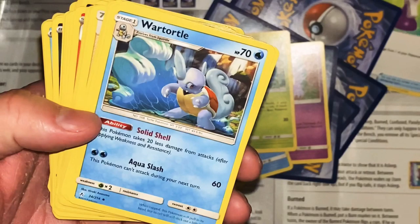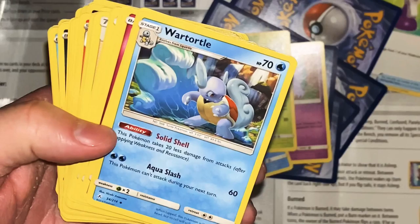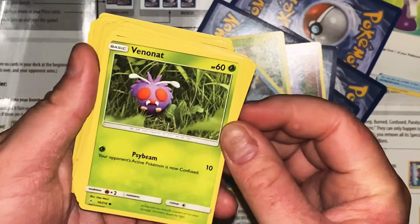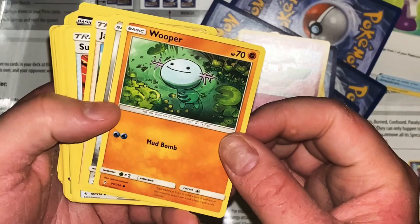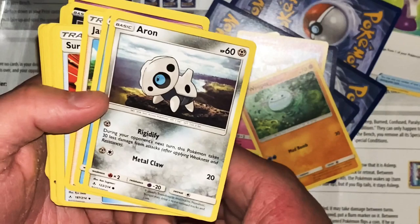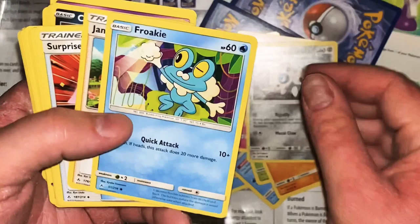Wartortle - the waves looking like extensions of his tail. Solid Shell: this Pokemon takes 20 less damage from attacks after applying weakness and resistance. Aqua Slash 60 - this Pokemon can't attack during your next turn. Man, that's so stupid - it only does 60 as it is. Venonat - Sidebeam 10, your opponent's active Pokemon is now confused. Cutting expand during Expand - it's the same as Wooloo. Wooper - Mud Bomb 30.